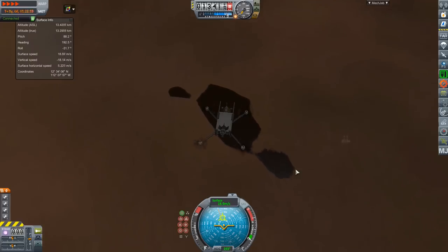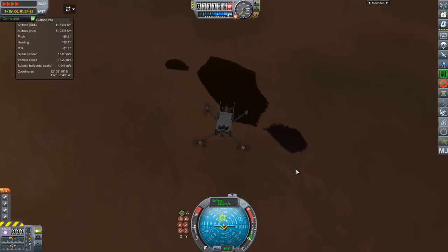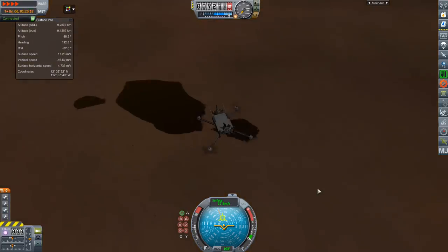It uses a quadcopter design with two motors on each corner so that if one gets damaged, it can still fly. So they can handle a couple of failures on this system, which of course is important since they're going to be a long way from home and have no way to send out a repair person.